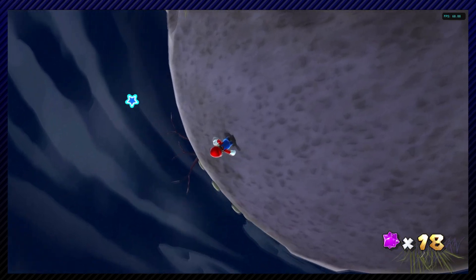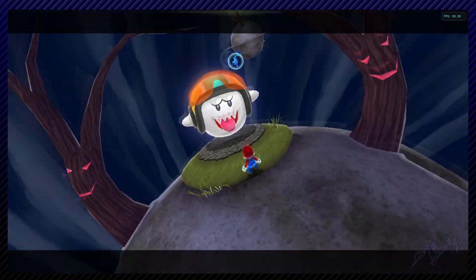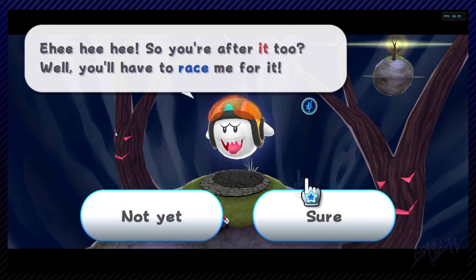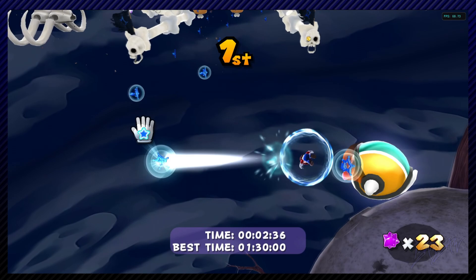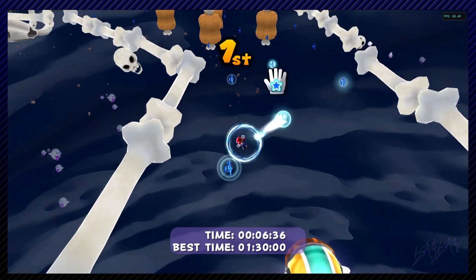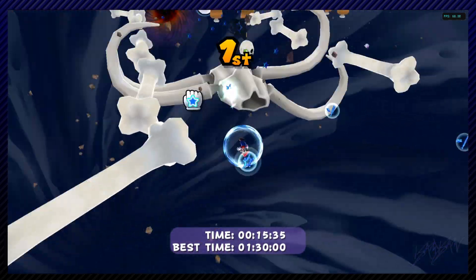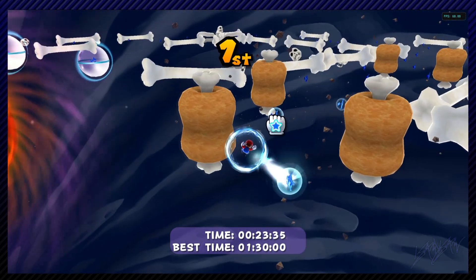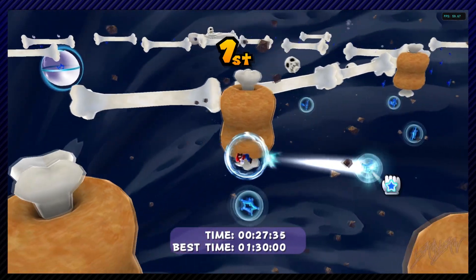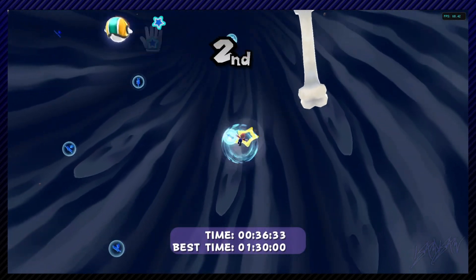Oh my god, that launch star entry looks so cool. I love doing that every time. Now we're going to be doing a race with this particular Boo - he's after the star and so are we, and we have to race him to get it. This race is actually pretty easy. There's also a little skip you can do with some sling stars - the small ones, as opposed to launch stars which are the big ones. The sling stars give you a little advantage. Of course the Boo can't use them.